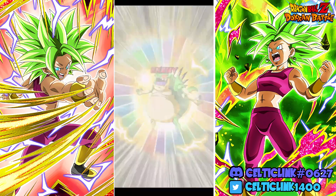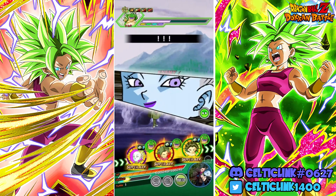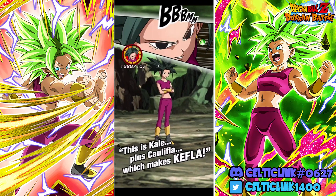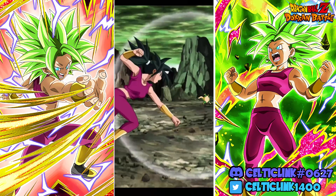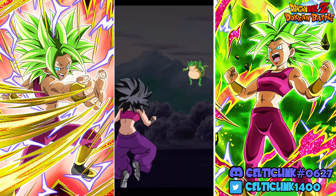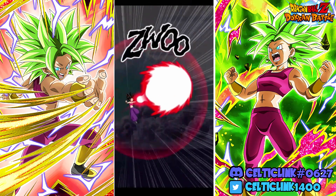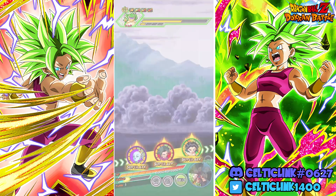We get the dodge on Vados — we can dodge the super. I do like Vados's support; she basically supports up to 80%. Unfortunately on this team she's only supporting for 40% because it only covers a couple of the categories, but it's still very, very helpful. It's about the only good support unit on Universe 6 anyway, so we've got to kind of live with it.